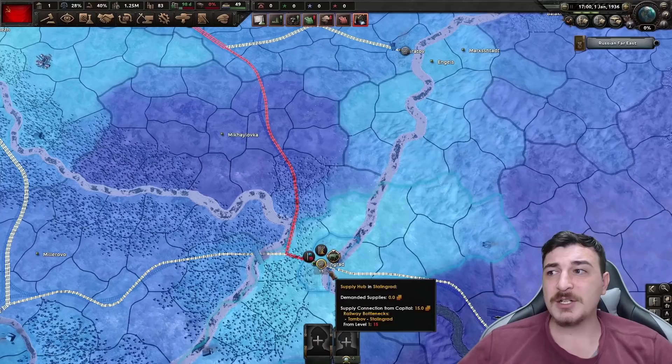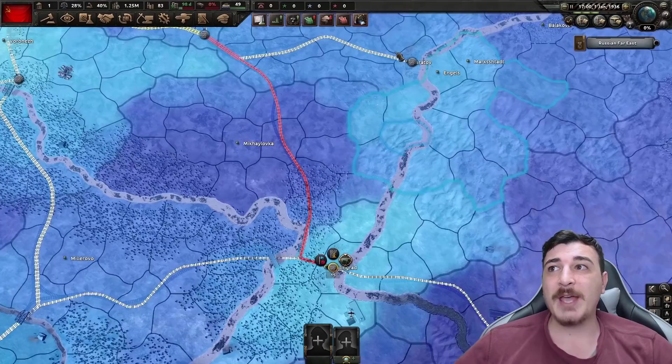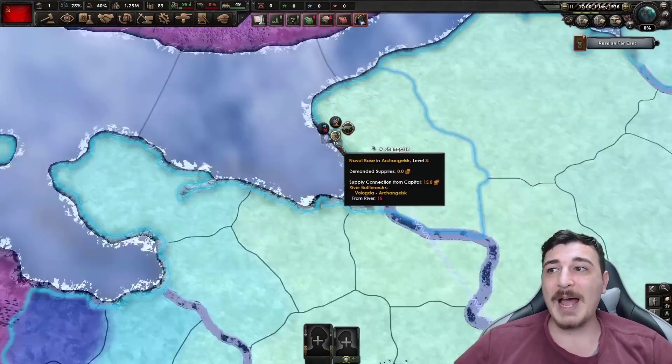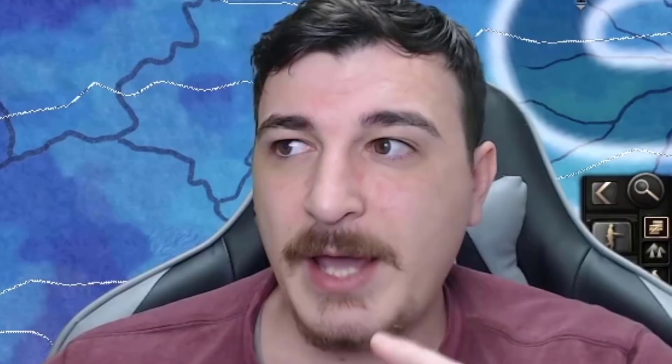Supply hubs located by rivers, such as the one in Stalingrad, can also receive supply via rivers connected to the capital or other supply hubs, in addition to railways. Rivers act as level 1 railways and cannot be upgraded, so the maximum supply via rivers is 15. A good example is the Archangel supply hub, which has no railway but still receives 15 supply via the river connecting it to the Vologda supply hub. When planning supply routes, take rivers into account.